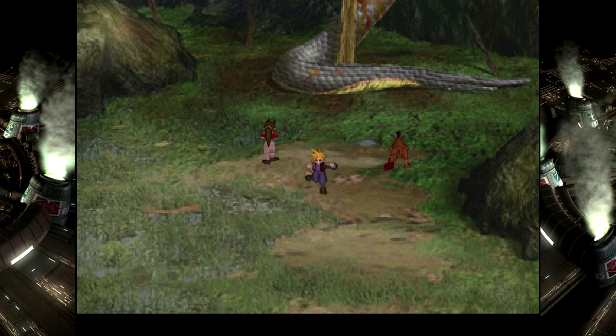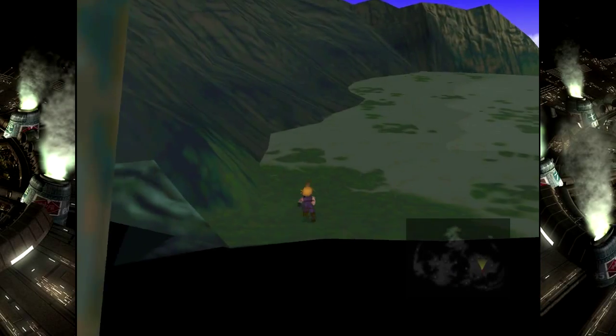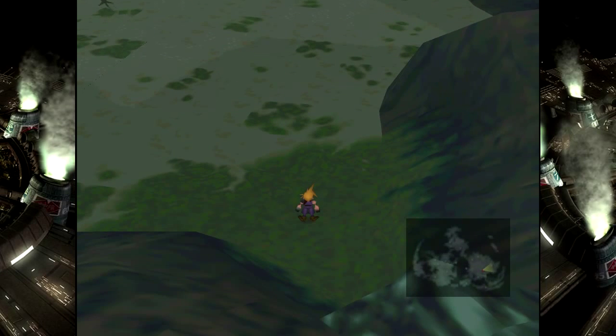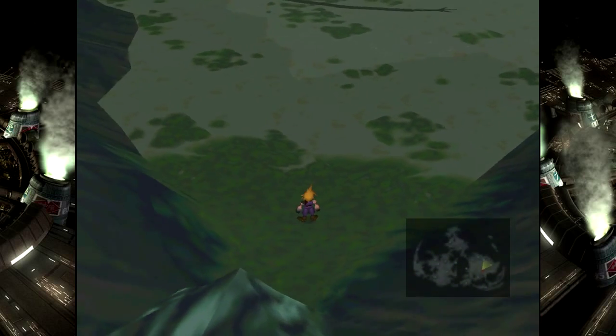So now that I've shown that, I'm actually going to go into the mine. Yet another way you can do this is a save-scum route. Basically, you can walk partway through, save your game, quit, and reload, and the Midgard Zolum should be further away from you, and you can keep repeating that a little bit at a time until you get to the other end. Although I do not recommend that strategy, because it's a little bit unpredictable where the Zolum will actually load and you might get stuck. At the very least, if you're going to do that, do it in a separate save slot.